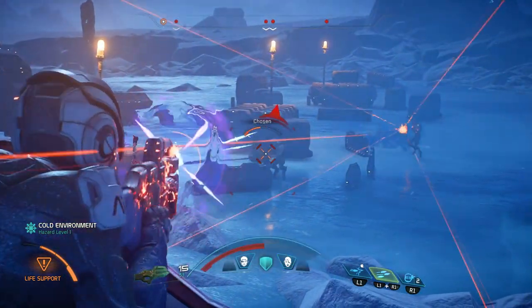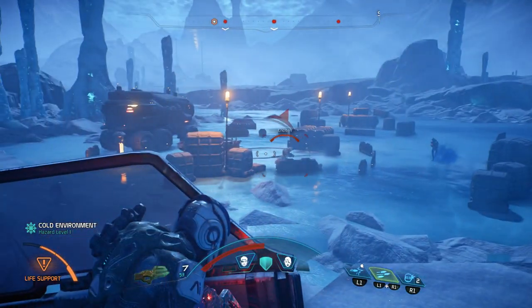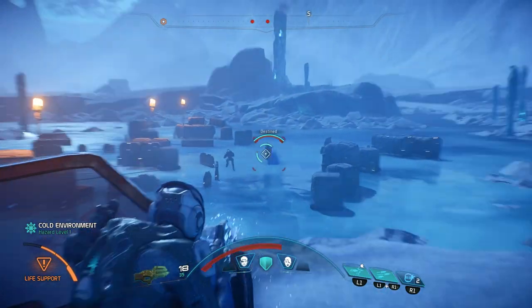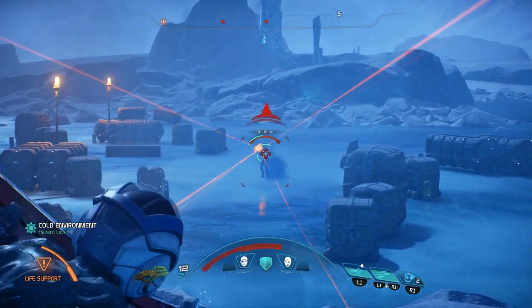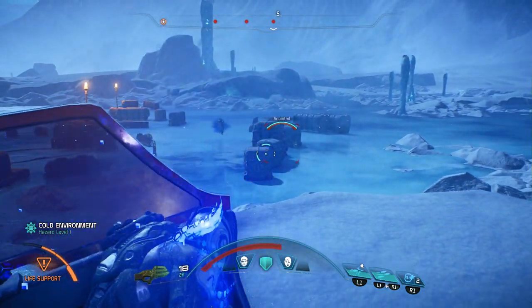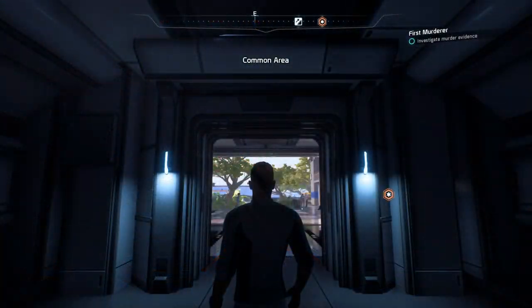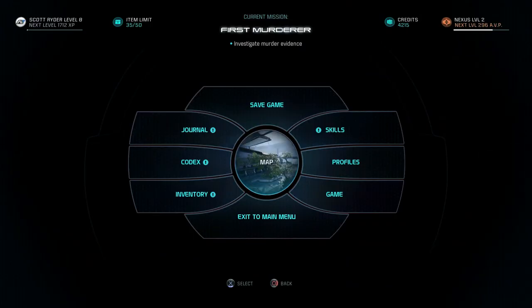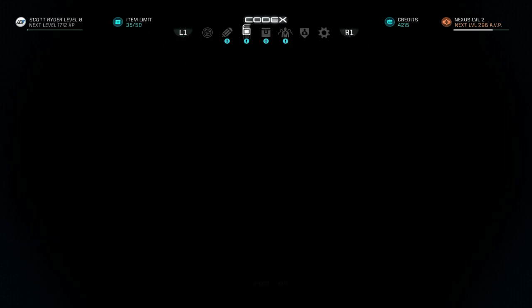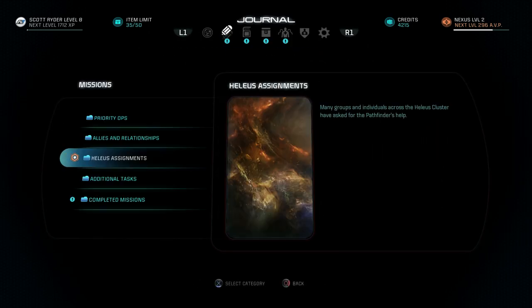It's going to come up in the form of two different priority missions. After you complete that EOS mission and then go back to the Nexus and discuss that mission with your superiors and choose whatever dialogue you want, you're then going to have two new missions. If you open your journal under Priority Ops, as you can see, we have Trail of Hope and the Cryo Development Perks.